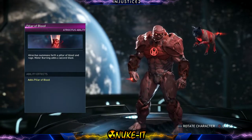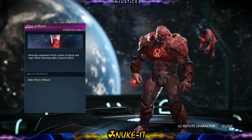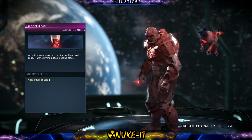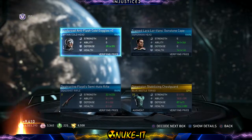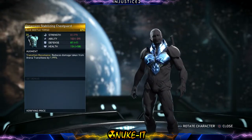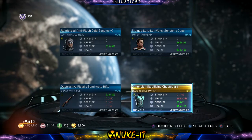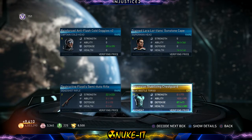Atrocitus — 'Pillar of Blood.' I think a lot of people have this ability already. Atrocitus summons a Pillar of Blood and rage meter burning as a second blast — I think that gives you a pop-up actually. Come on, give me more abilities. Blue Beetle — boring. Guys, let me know what pieces of gear you like and what abilities you have that are really cool.